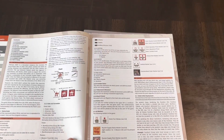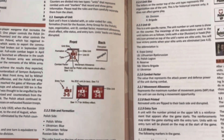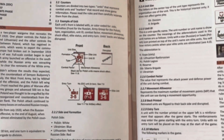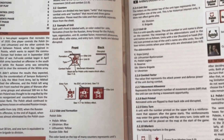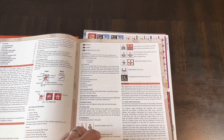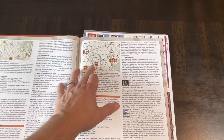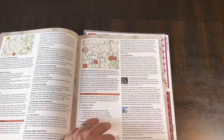It's dual column, and you've got an example of the counters included, so there are some graphics in here. It is full color. You can see that, and there are some images in here as well. Here's your sequence of play.